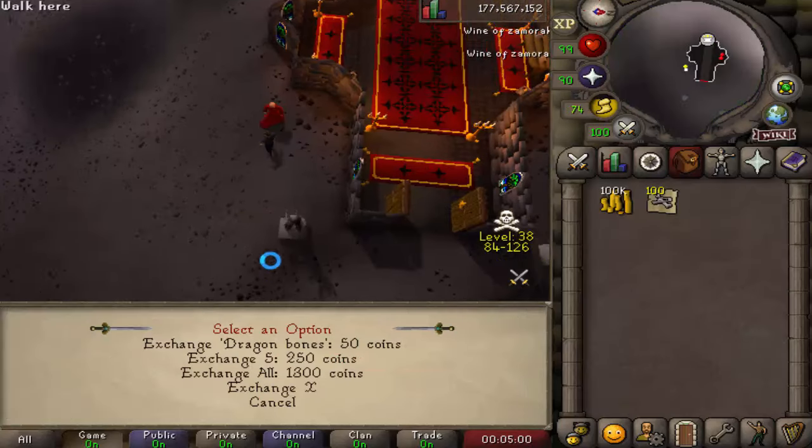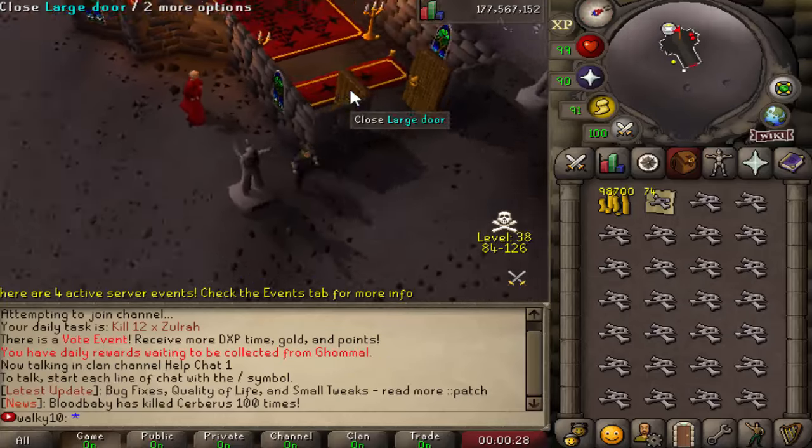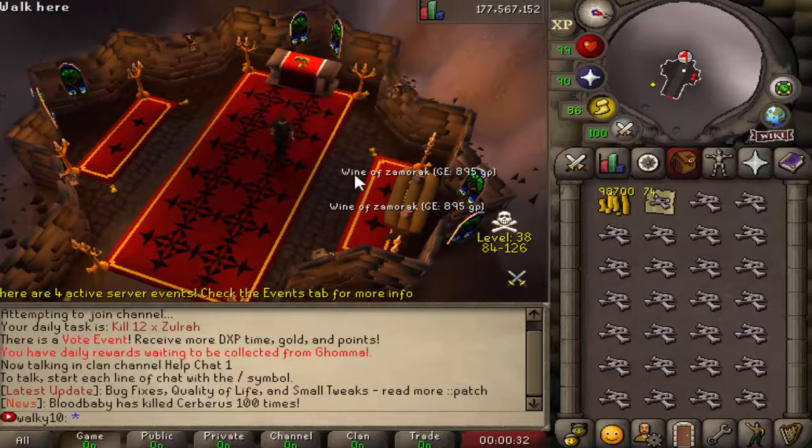By the way, you can buy the bones at a good price from the Grand Exchange. A small tip: you guys can exchange your dragon bones from noted form into your inventory as unnoted, so that's absolutely amazing. Let's go ahead and get some gains!